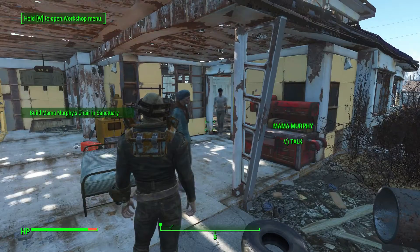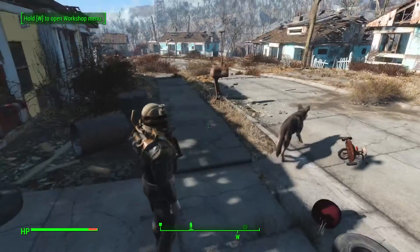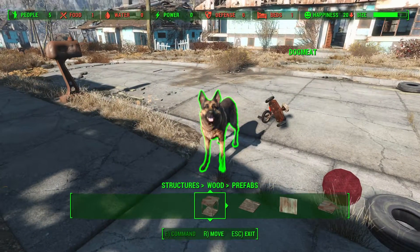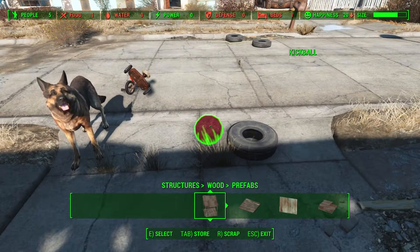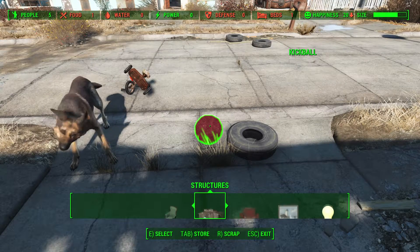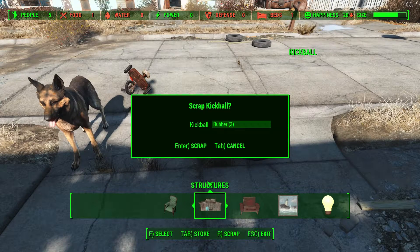Would you people leave me alone so I can figure out what I'm doing? There we go — oh, this isn't quite what I wanted. I could dismantle Dog Meat — wait, can I dismantle Dog Meat? Okay, scrap — that's it. I could scrap this kickball. It doesn't tell me what I'll get though. Scrap. Okay, I'll get three rubbers for that — not those kind of rubbers.